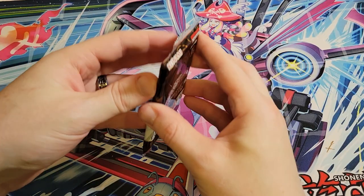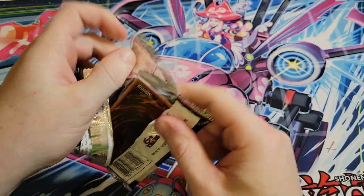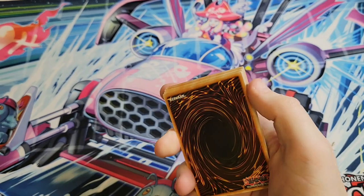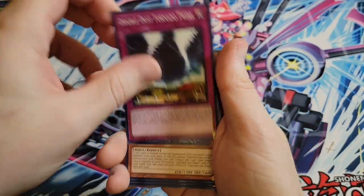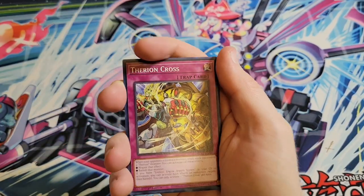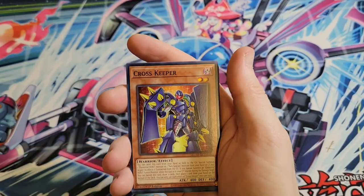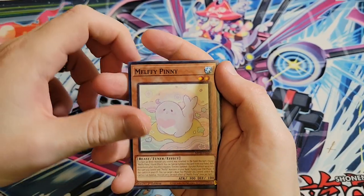I should mention there's 18 cards per pack: two Prismatics, two Ultras, two Rares, twelve Commons - fifty-four total cards per tin. So running you about 18 bucks a tin currently, so three dollars per pack.